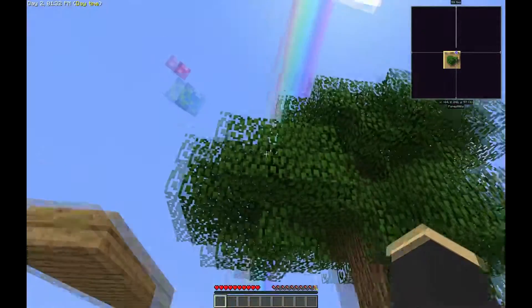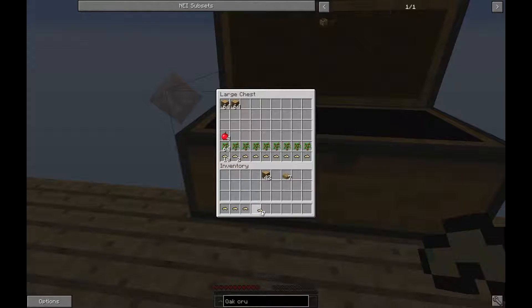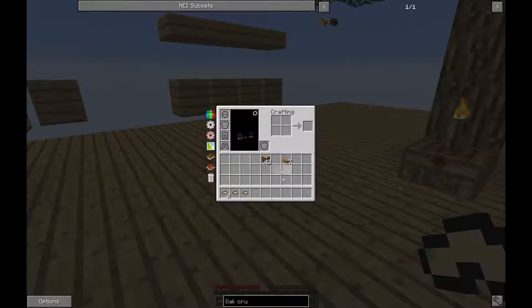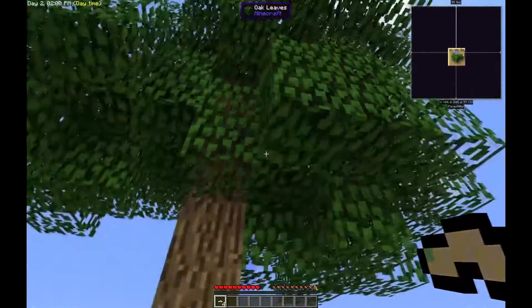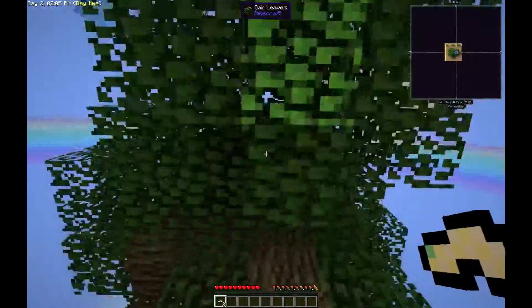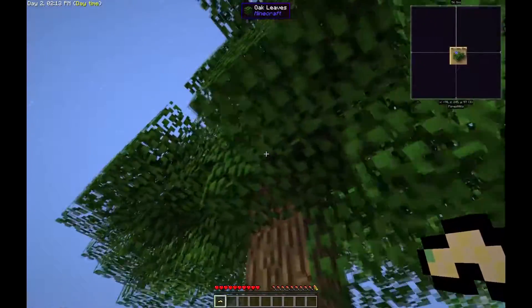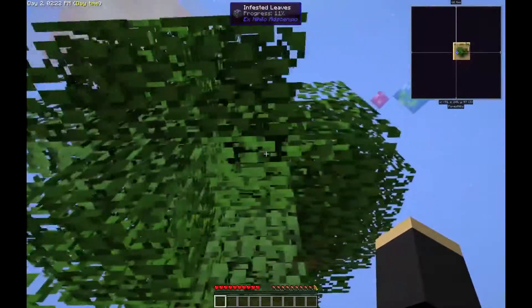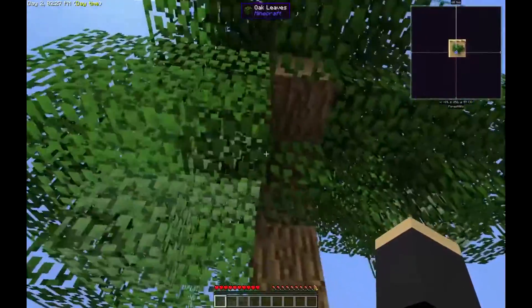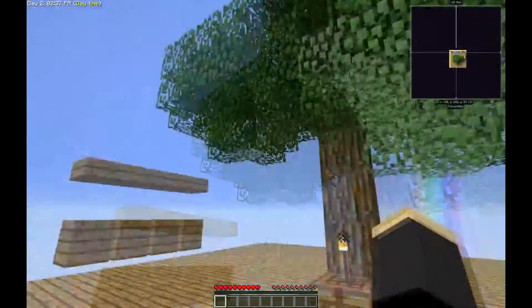How do we get string? With silkworms! We're going to take four of them. Make sure you have a sapling because when you do this you're not going to get any saplings from these leaves. You just infest the tree with silkworms and it's going to turn all white — they'll spread throughout all the leaves. When we break the leaves we're then going to get string and/or silkworms. That's how we get string. But we're also going to need sieves.